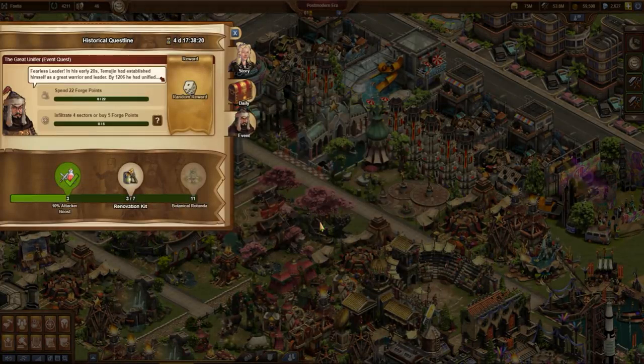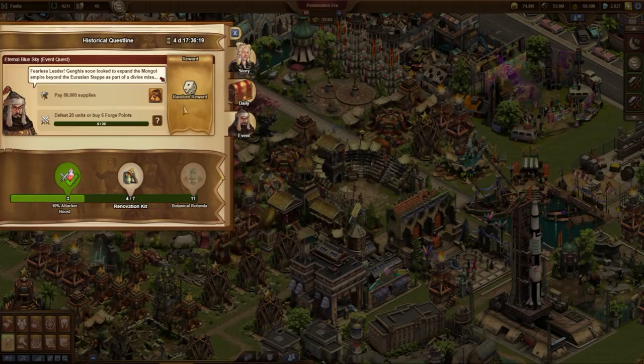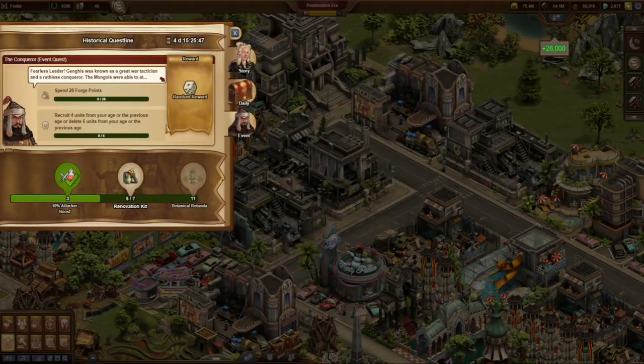In case of imprecise descriptions like "collect some coins," the exact number of coins depends on the age or era the city is in. If a historical questline is dedicated to a great conqueror, you can expect that the quests have a lot to do with fighting.